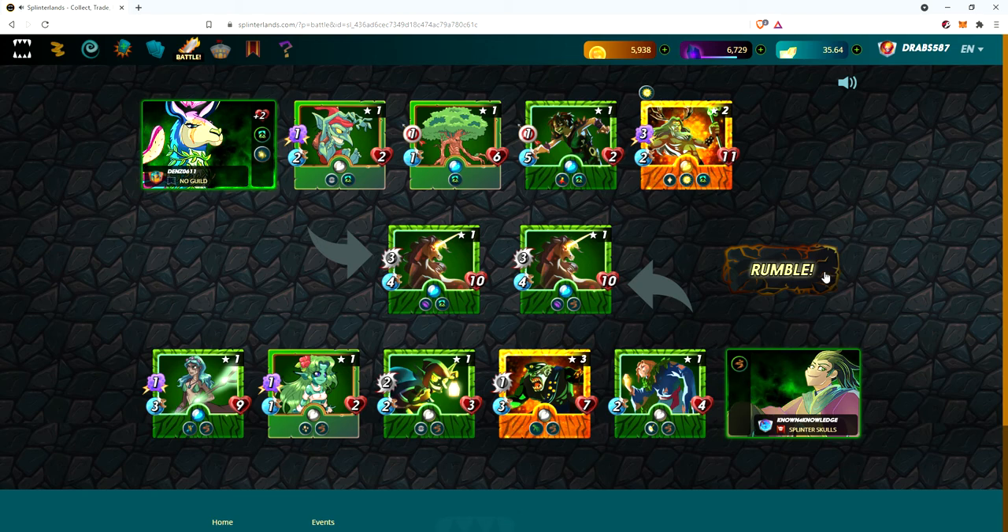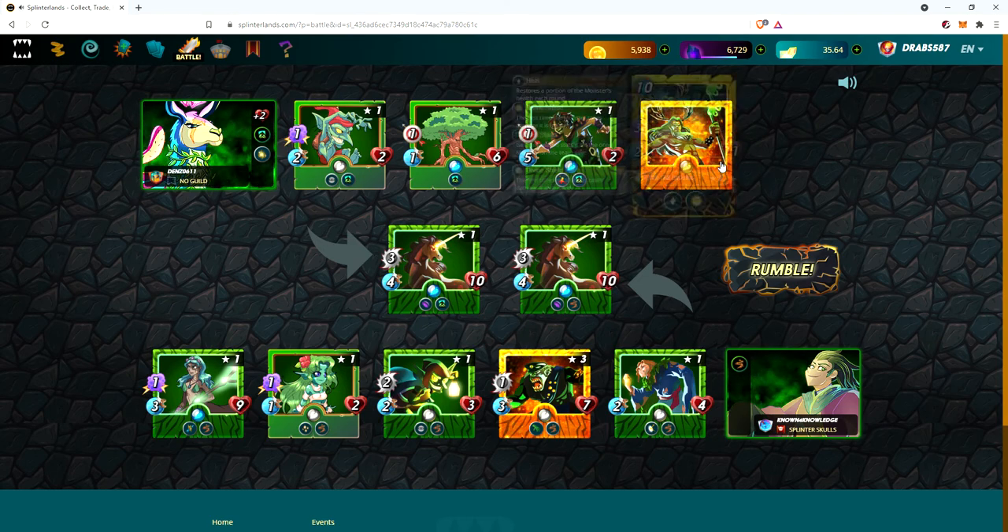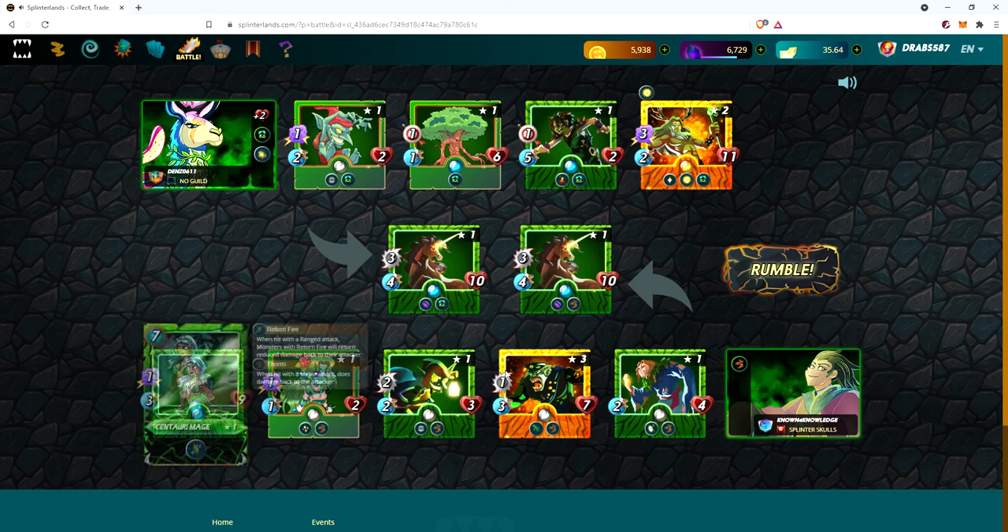Hey guys, we're just going to do a video here on how to counter the Llama-Kron cheese. This is a combo that's very oppressive in lower ranks and lower battles. I'm going to go over this battle here — this was a guildmate who had a really good combo and comp that does consistently pretty good against Llama with the last stand and Kron. You can see Kron's in the back, relying solely on him to carry through this entire match and just wipe everybody out.